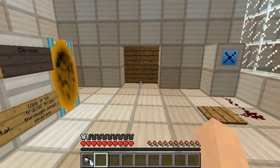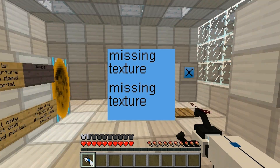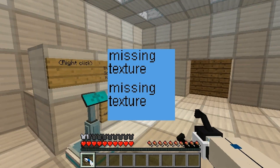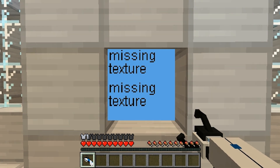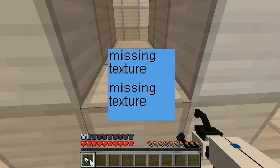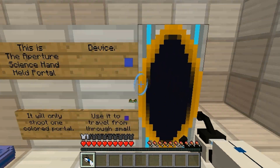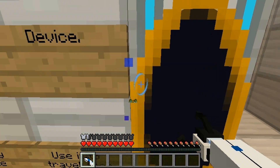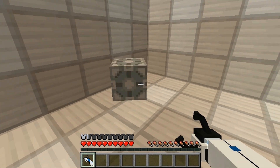This is the Aperture Science handheld portal device. It will only shoot one colored portal; use it to travel through small spaces like this test. Sorry about that missing texture — it's just a glitch in the game. I'll try to reinstall the mod to see if it fixes it later. For now it's not really a problem, so there's also fire and blue and stuff; the texture's just a little messed up.